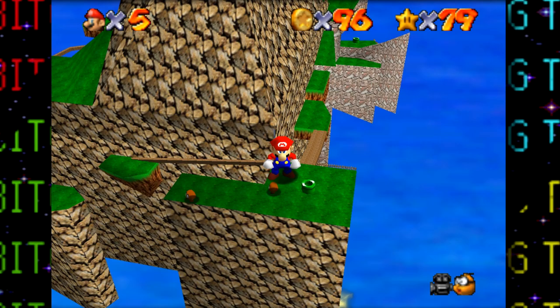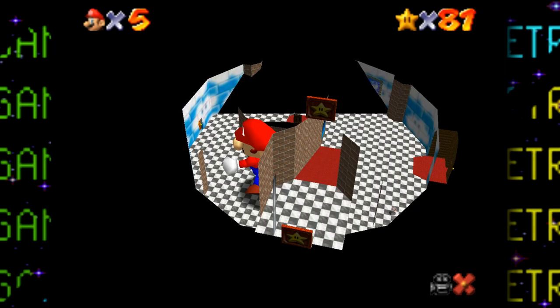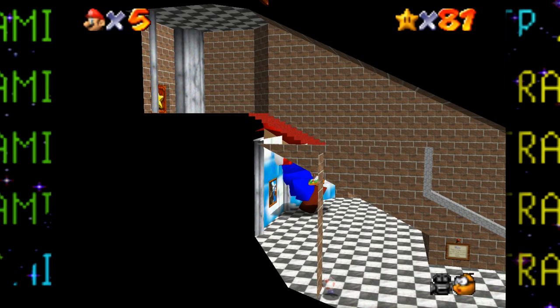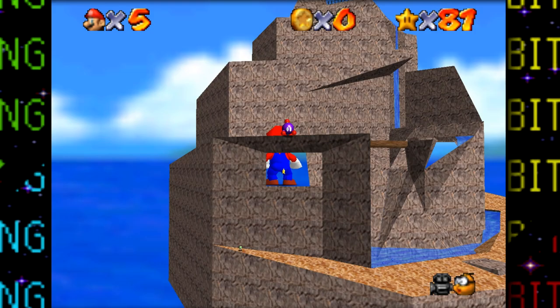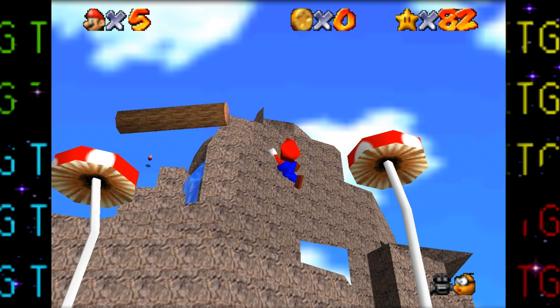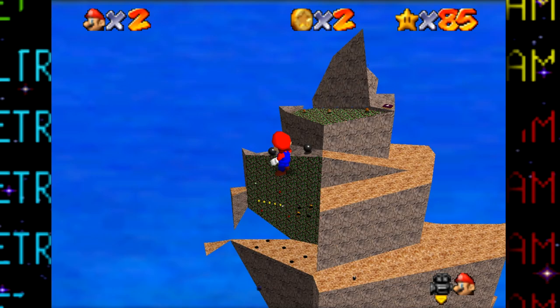Thankfully this course has the most coins of any in the game, so the 100-coin star is still very much possible. After getting another easy free star from a toad, on to Tall Tall Mountain. Right off the bat the hardest part seems to be just jumping inside the painting — it takes some finessing. We can easily get the star here with a quick jump to skip the entire slide segment. Scaling the mountain is super easy, so all three stars up there are hardly a challenge, and neither is the lone star on top of the mushroom.